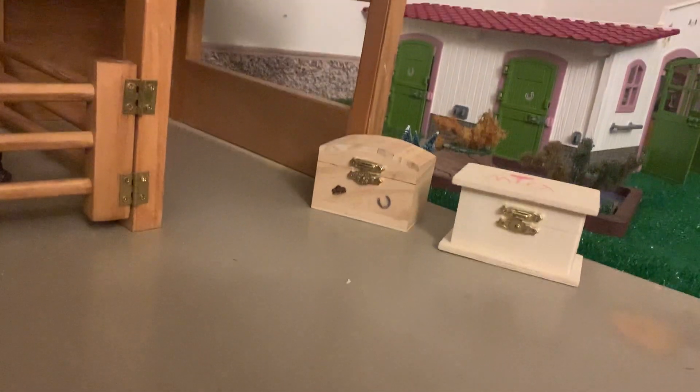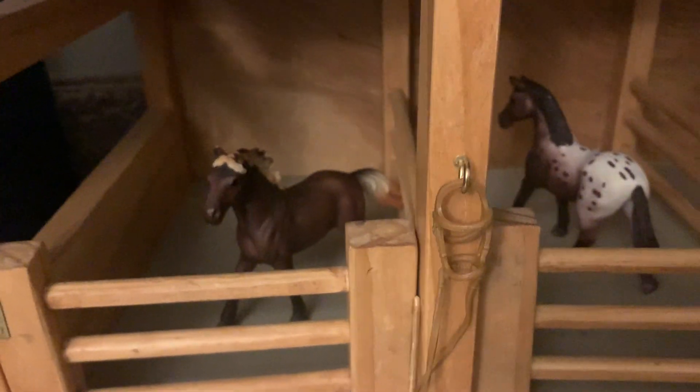Moving from those two boxes, we have the two horse stalls. I don't usually put horses in them. We have a rake outside the stalls and the bridle I mentioned earlier, hanging on these cute little racks that I hooked on here. I just pushed them into the wood — they're not super glued or hot glued, they can twist out.